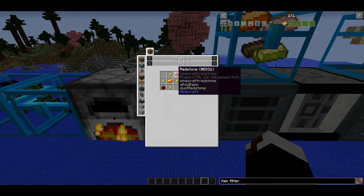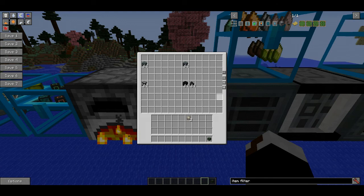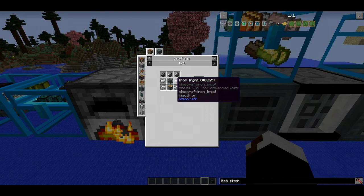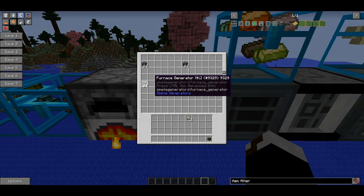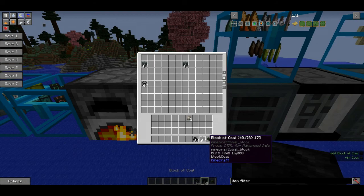Next you're going to need some machinery. You'll need an alloy smelter: just some iron, furnaces, a cauldron, and a machine chassis. The machine chassis is made from iron bars, iron, and a basic capacitor. The basic capacitor uses redstone, gold nuggets, and copper. Copper can be found commonly around Y level 40 in the overworld and also on different planets. You'll also want a SAG mill, which is just four pieces of flint, four pieces of iron, a piston, and another machine chassis.